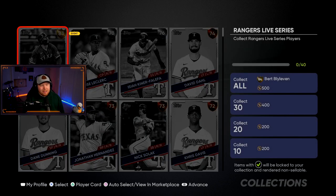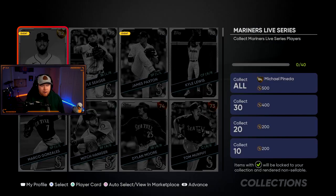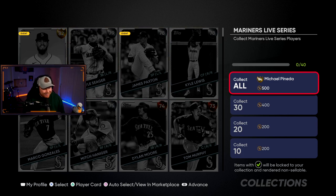Moving to the AL West — the Rangers' only gold is Joey Gallo. Their collection is Bert Blyleven as a starting pitcher: curveball, four-seam, changeup, two-seam with a lot of stamina and decent break.